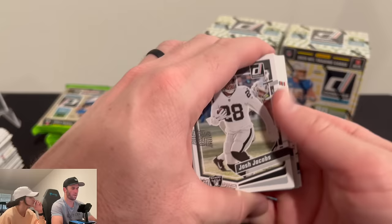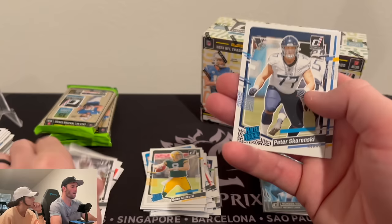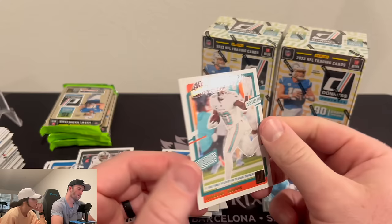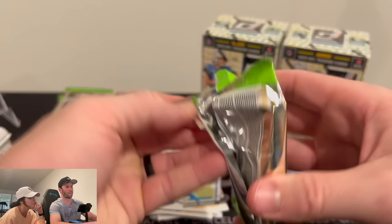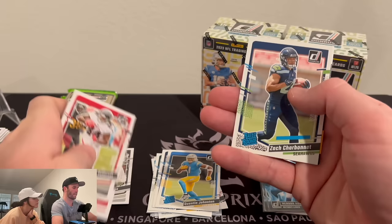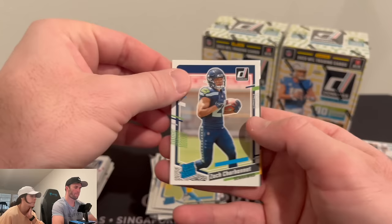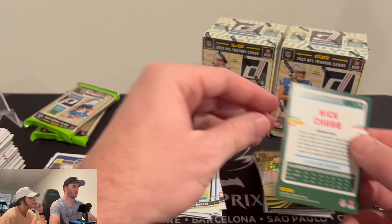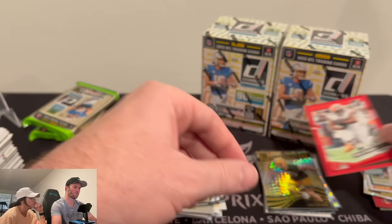We're going to start doing little peeks here so we don't get thrown off. We have Peter Skoronski, Quinton Johnston, and a Tyreek Hill on the highlights — another cool looking card. It would have been cool if they got the peace sign of him running in. Nothing noteworthy so far, pretty lackluster. We're halfway through this blaster and really haven't gotten anything. No big name QBs yet. Zach Charbonnet. A backwards card — it's going to be the Rookie Revolution. And then a Nick Chubb on the press proof — that's a cool card.